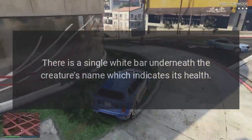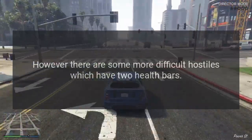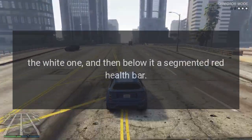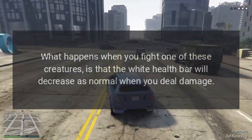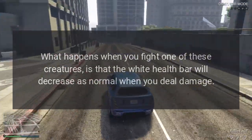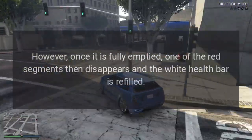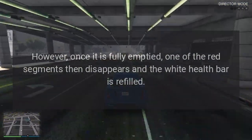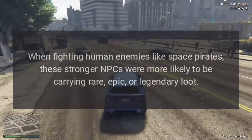However, there are some more difficult hostiles which have two health bars: the white one, and below it a segmented red health bar. What happens when you fight one of these creatures is that the white health bar will decrease as normal when you deal damage, but once it is fully emptied, one of the red segments disappears and the white health bar is refilled.